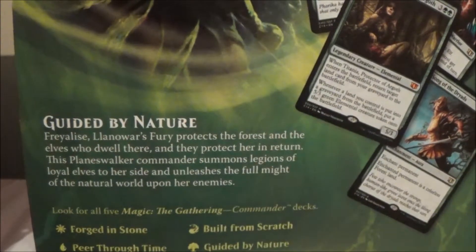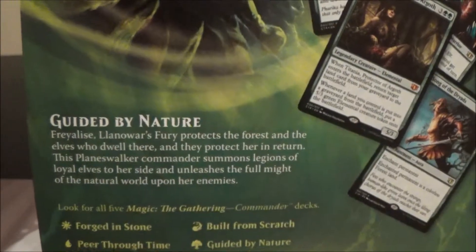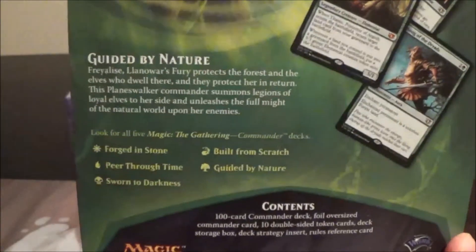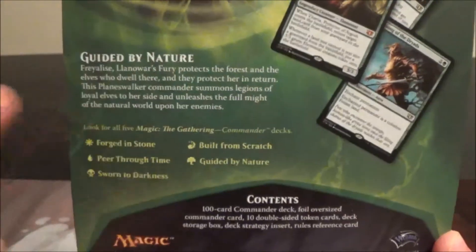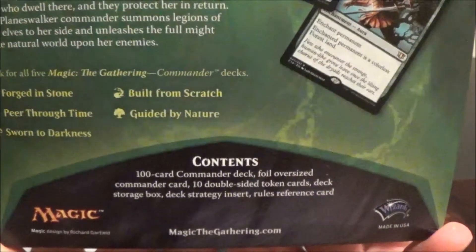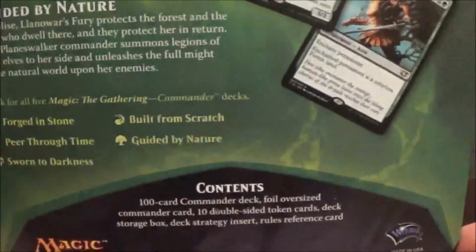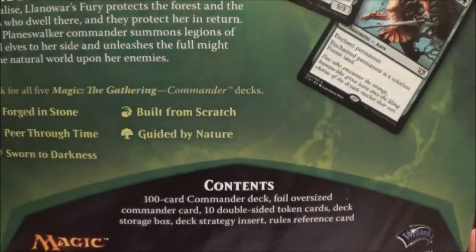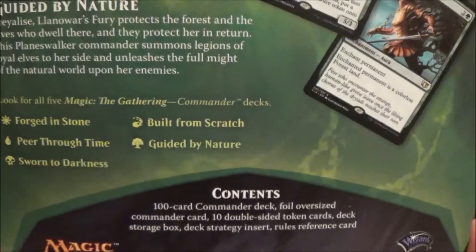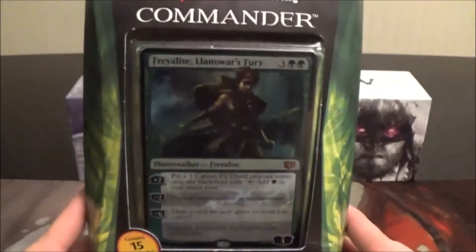This planeswalker commander summons legions of loyal elves to her side and unleashes the full might of the natural world upon her enemies — pretty cool sounding. The contents include the 100-card Commander deck, a foil oversized commander card, 10 double-sided token cards, a deck storage box, deck strategy insert, and a rules reference card. So let's crack this open and see what Guided by Nature has to offer.